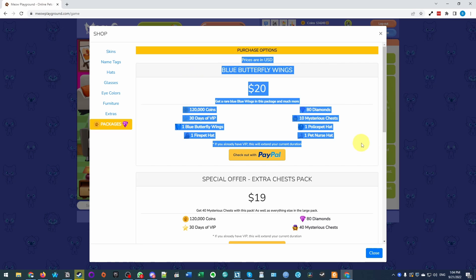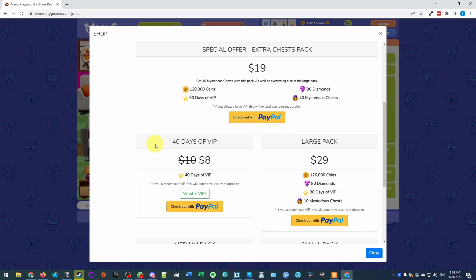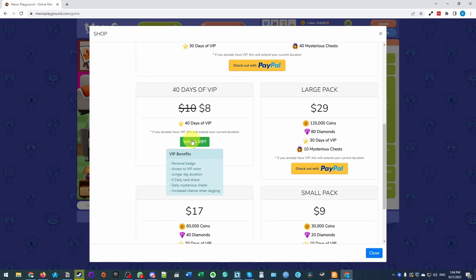You can see here there are various packages — there are the blue butterfly wings, extra chess pack, 40 days of VIP, etc. You should pay attention to the VIP benefits because these are included with many of the packs and this allows access to the VIP room, longer dig duration, six daily card draws, etc.